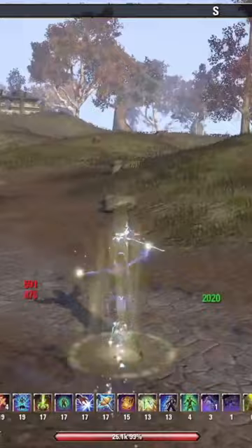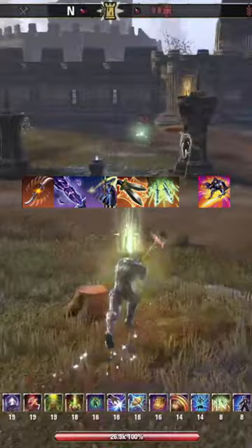For skills we are using Whirling Blades, Crystal Weapon, Streak, Rending Slashes, Quick Cloak, and the Dawnbreaker of Smiting Ultimate.